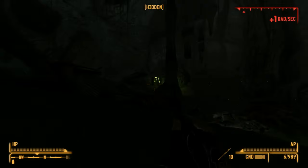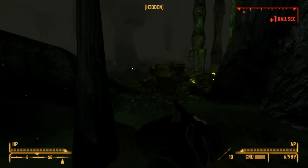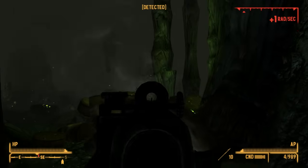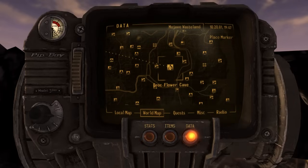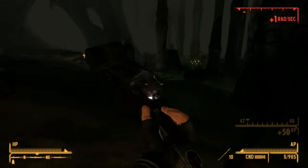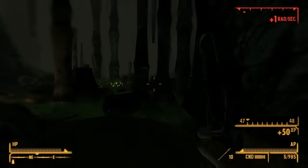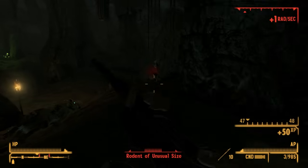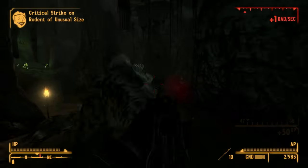You obviously have to have the Wild Wasteland trait to see these things, and if you do, you can find them in several locations, although where I went was the Brock Flower Cave. You can find this just to the north of Camp Searchlight. I chose this location because it looks more like the scene these things are based off of. These rats are a reference to the R.O.U.S.s from the movie Princess Bride — Wesley gets attacked by one of these creatures and comes very close to losing his life. That's how monstrous these things are.